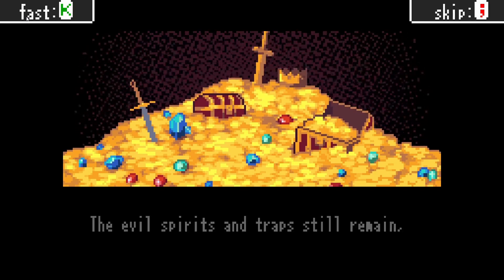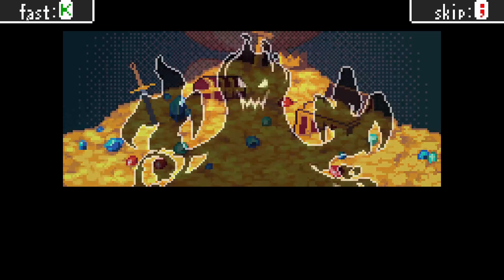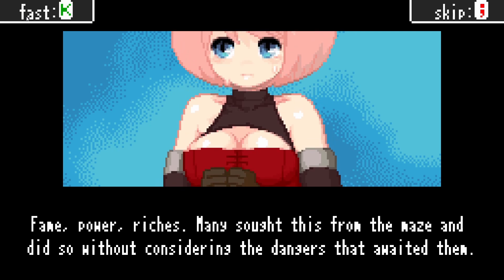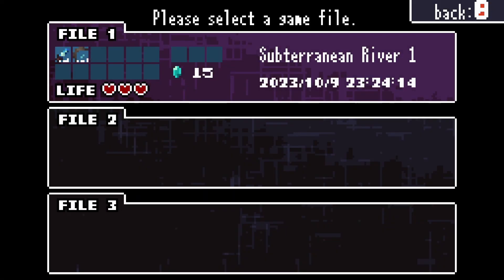You're an adventurer named Mia in a cave that has a reputation of bringing recognition and riches within. Your goal is to claim said treasure and recognition and get the hell out of the cave. A pretty simple plot through and through. The presentation nails the top-down Zelda look in terms of the pixel art, sound effects, and the music.